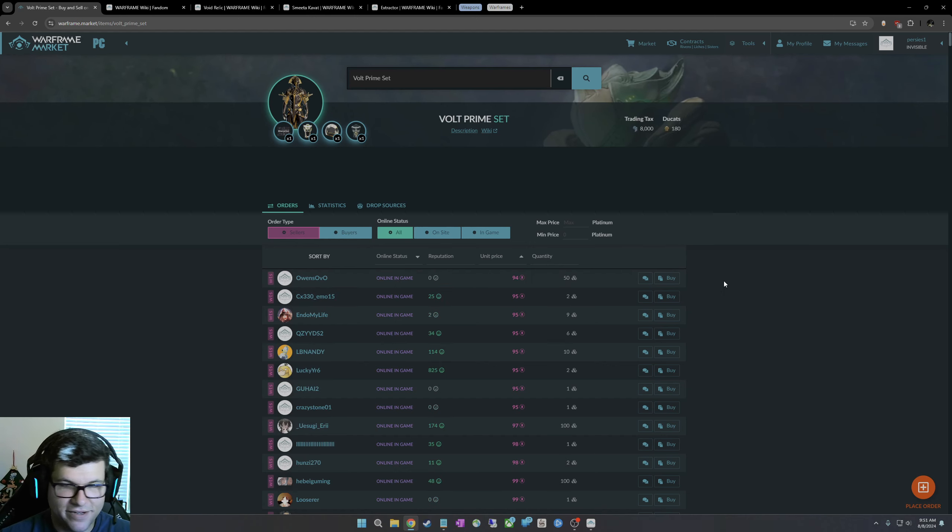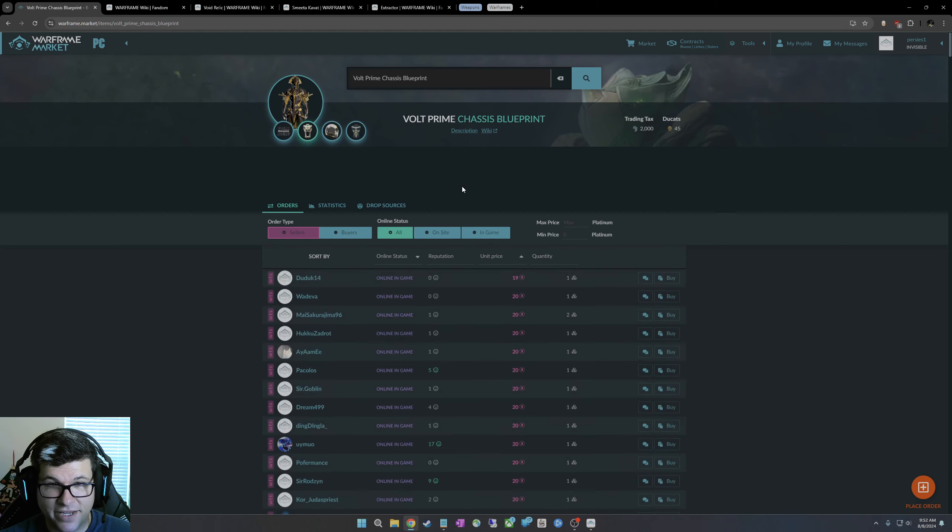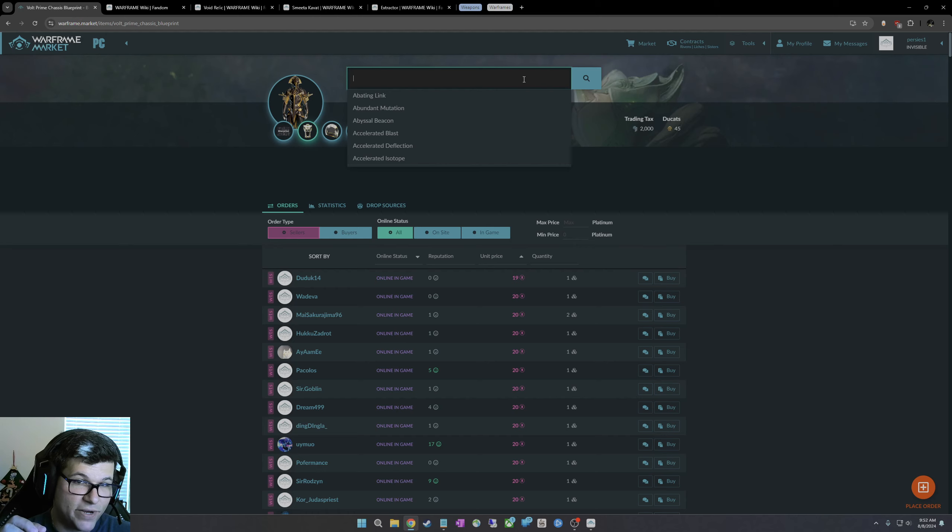Don't try to scam the person, don't change the price — that's scummy. Just click buy, copy the text, paste it into the Warframe chat, boom. One thing to keep in mind for newer players: items have a trading credit tax in Warframe. When you trade, say, a Volt Prime Chassis Blueprint, you need to have 2,000 credits that the game will consume as a tax.